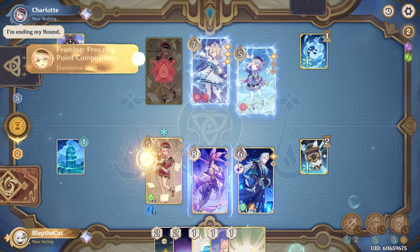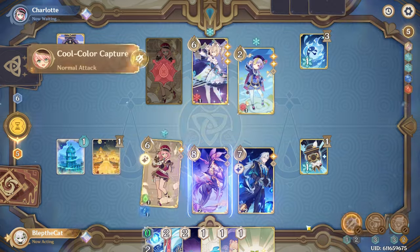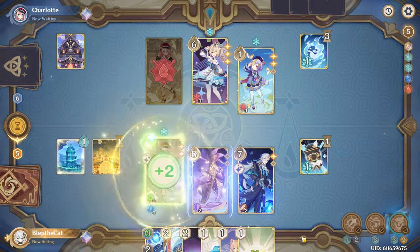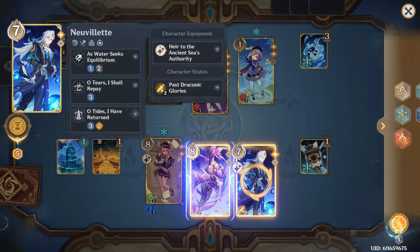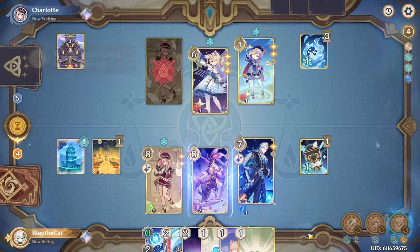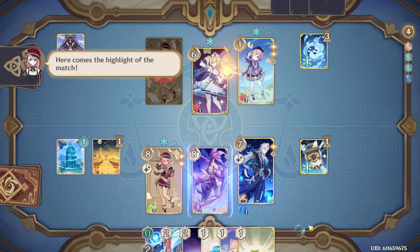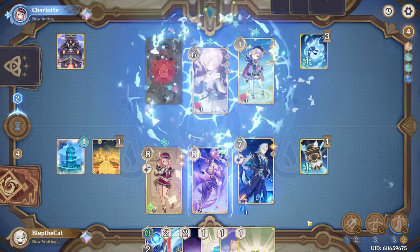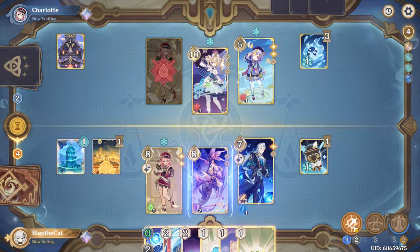Her talent uses her skill, and while equipped, once per round when a character uses a normal attack and any character on your opponent's side has Charlotte's debuff, the attacking character will heal for two HP. While it has decent value, it's a little niche because it only works with normal attacks. Since you want to start on Charlotte most of the time, you'll really need to draw it round one for it to have a good effect, and overall I'd recommend against using the talent.